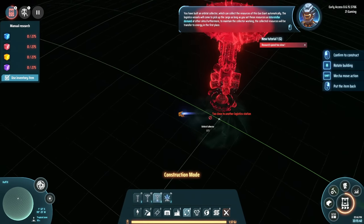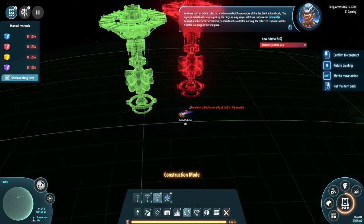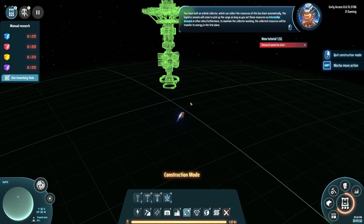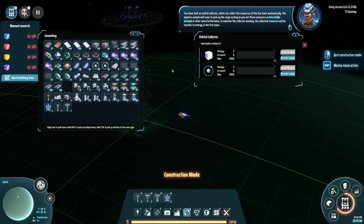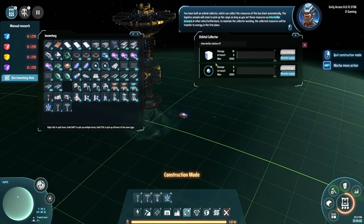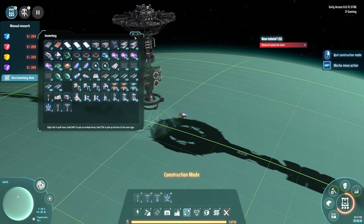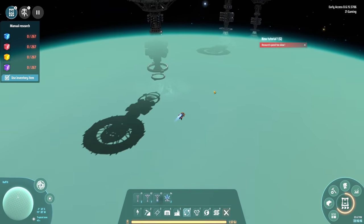Built an orbital collector - which can collect the resources of this gas giant automatically. Logistics vessels will come to pick up the cargo as long as you set these resources as interstellar demand at other sites. To maintain the collector working, collected resources will be transferred to energy in the first place. Remote supply, local storage - it's using hydrogen as a fuel source and collecting fire ice. These things are sweet!